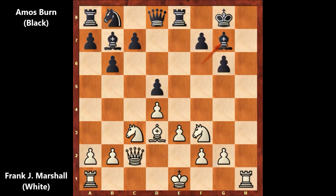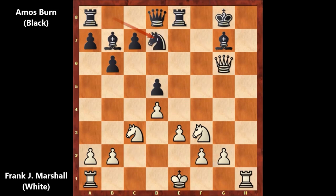Bishop to g7 — it is white to move. And here comes another very aggressive move by Frank James Marshall, as he sacrificed his bishop. Bishop takes on g6, f takes on g6, and queen takes on g6 by Marshall. Knight to d7, and knight to g5, threatening checkmate. Queen to f7 — defending with the queen. Queen to f6, and it is white to move.